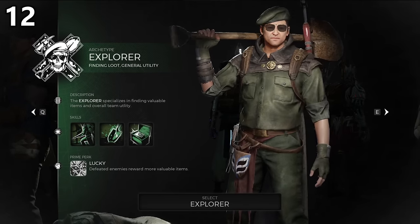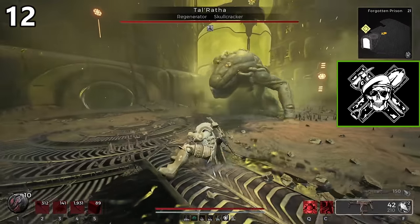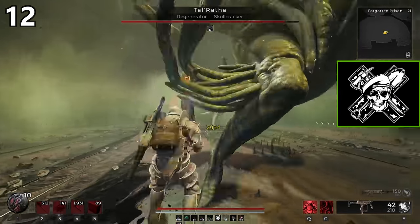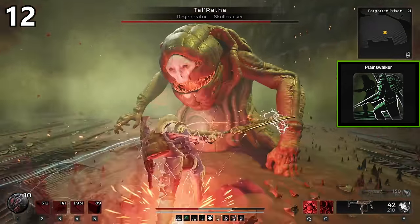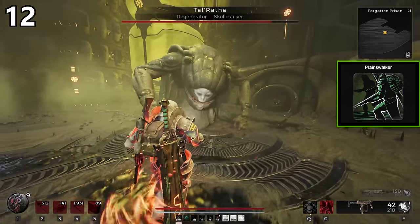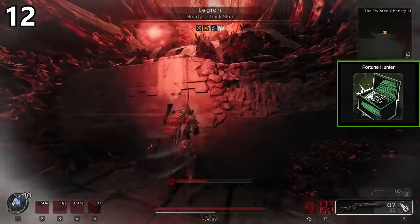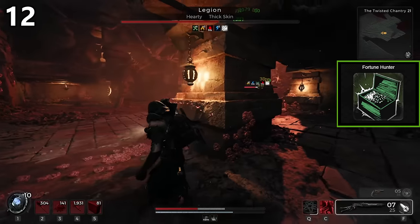Explorer is easily the worst class in Remnant 2, for the simple reason that half the stats you gain from it are not for combat. The Prime perk grants extra drops like Scrap and all your currency-based items — great for farming, and that's about it. This class gains a nice damage buff that's easy to keep active by taking Relics, and the stamina reduction from the Planeswalker skill allows you to buff yourself and teammates by a significant amount — so much so that you can create melee builds around it and use the speed to escape boss attacks. The Fortune Hunter skill highlights all special items such as rings and amulets, allowing you to find them much quicker, especially effective when solving puzzles.